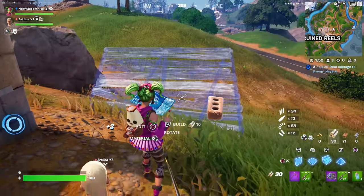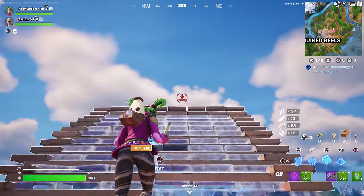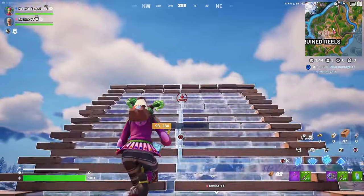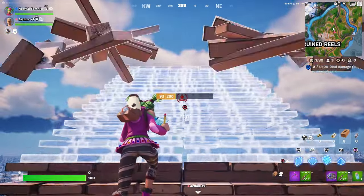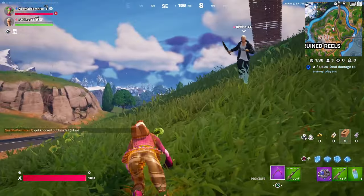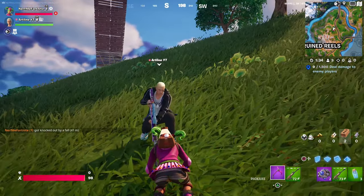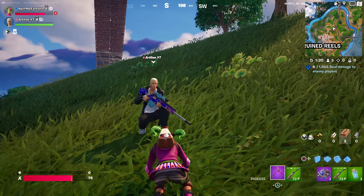So how you can become invisible — it's pretty simple. I'm going to make my friend invisible now. What you want to do is you're going to have to first get yourself knocked, and make sure your friend has a gun with a scope on it. If you want to become invisible, your friend has to get knocked just like this.